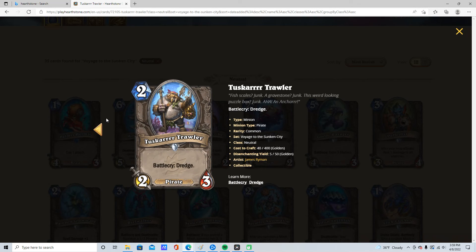2/2/3, Battlecry: Dredge. It's a pirate. 4 stars, just because it's a pirate and because it's a cheap Dredge. So if you really, really need Dredges, you run the trawler. He is just nice to fit in.